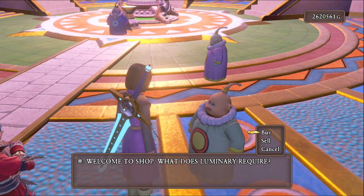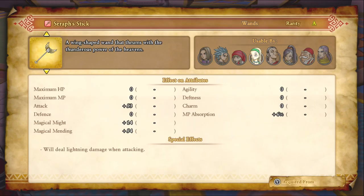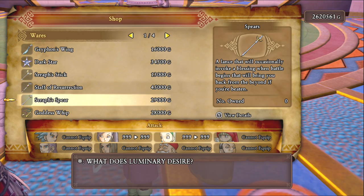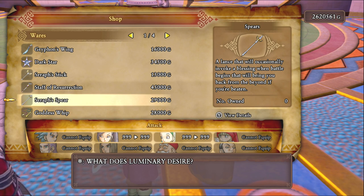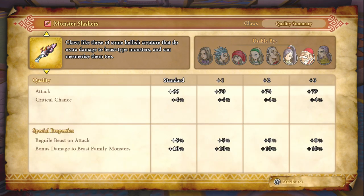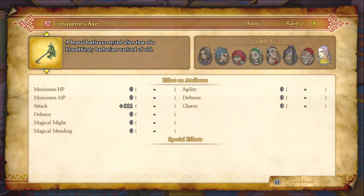Let's see what else we have here. Seraph Stick — that's a good alternative for Serena if you don't like the second Naughty Stick; it heals lightning damage. Staff of Resurrection — not needed at all if you know how to get Exosal leaves. Seraph Spear — this is a pretty good spear. Grace of the Goddess effect at the start of battle, which is kind of like auto-life. If you max it out you get twenty percent — that is pretty good. Goddess Whip — more damage to humans, I don't need that. Monster Slashers — the critical chance stinks. Honker's Axe — no, doesn't have any special effects, it's crap.